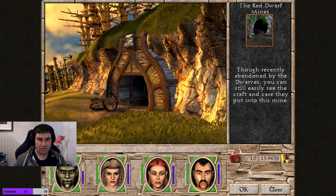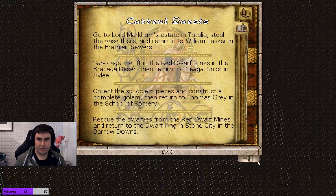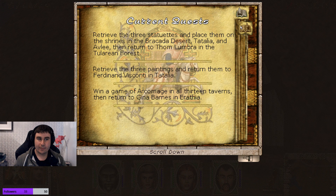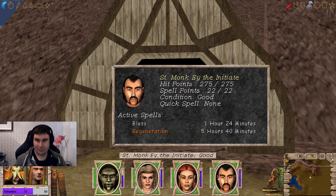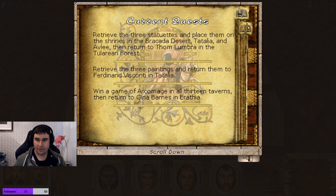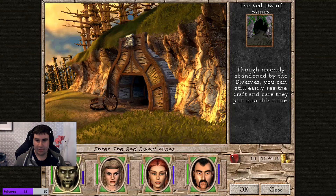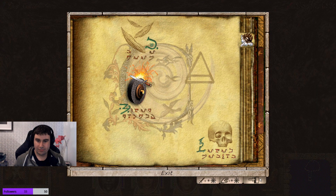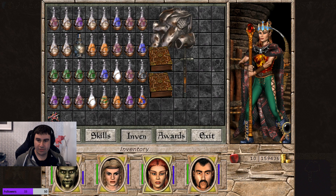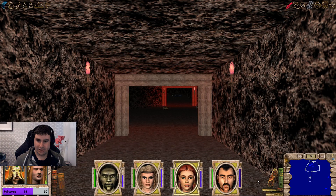Saying Monkey is an absolute beast now because he's got three master skills, which is ridiculous. And we got him a staff so he can start leveling that up. Then we came over to Barracuda Desert and cleared all the griffins. Now we're over here at the Red Dwarf Mines — recently abandoned by the dwarves, but you can still see the craft and care they put into this mine.